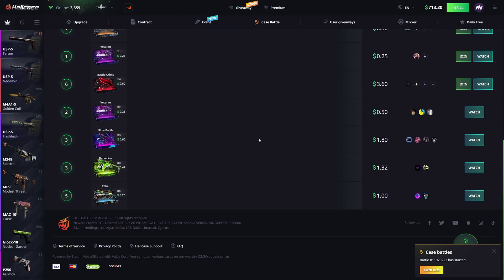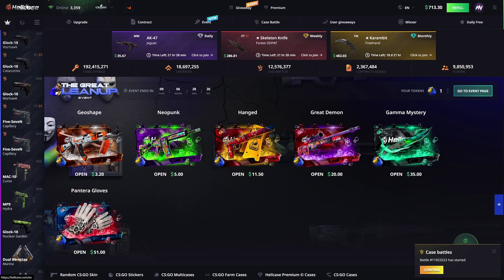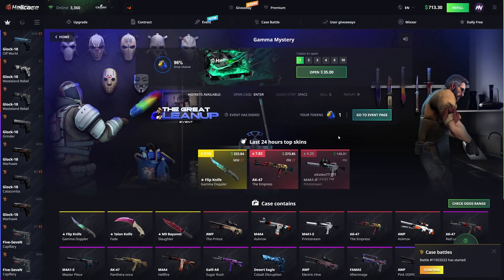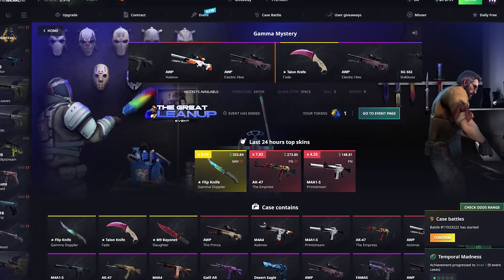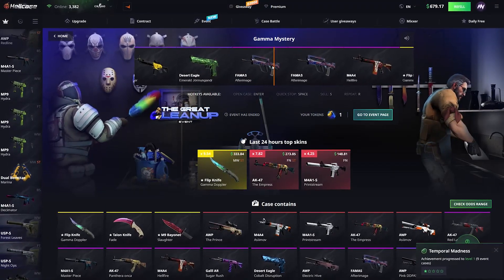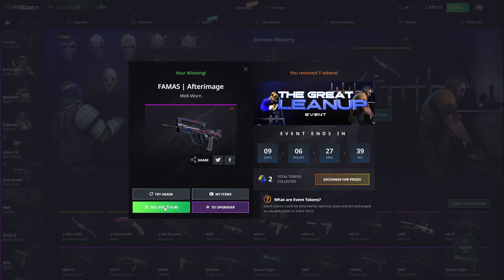Let's go back to the normal site and try to open this Gamera Mystery Case. Let's give it a shot — there's some crazy items in here. Oh no, this is not that great. Maybe it's a crazy wear? $15. Yeah, not good at all.